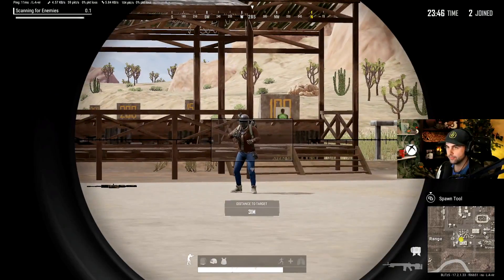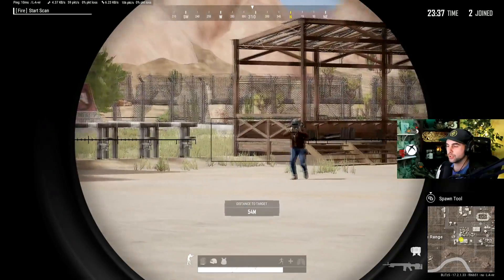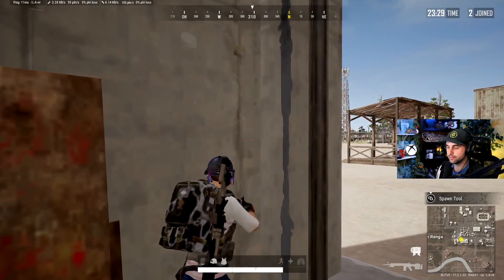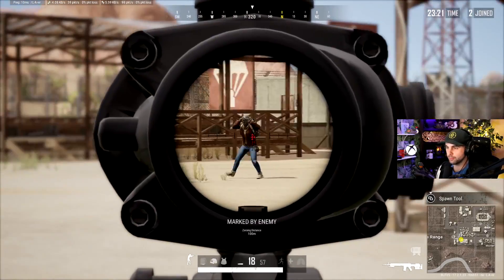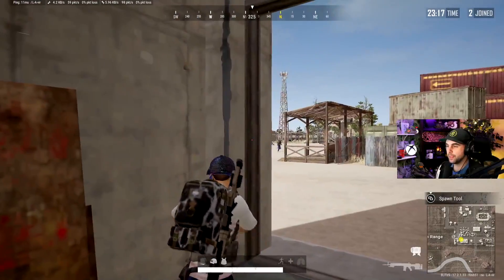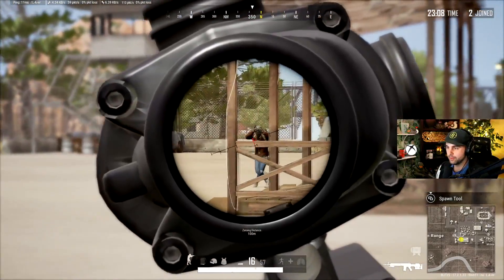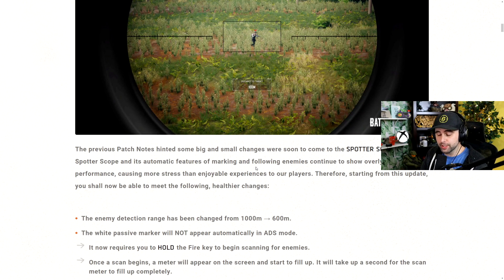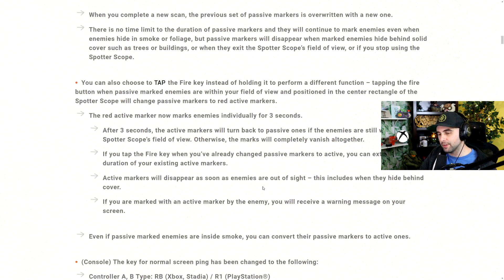With this update it's getting nerfed in pretty much every single way. Enemy detection has been nerfed from 1000 to 600 meters. When you aim down the spotter scope, people don't just pop up in the passive gray mark anymore — you actually have to scan for enemies, which takes a couple seconds. Then you select them as red and they only stay tracked for three seconds. This might not sound like a big difference, but it's really hard to stay locked onto somebody. Right now I think this got nerfed into oblivion and is kind of pointless. We'll see if they make any changes or if people end up using it.